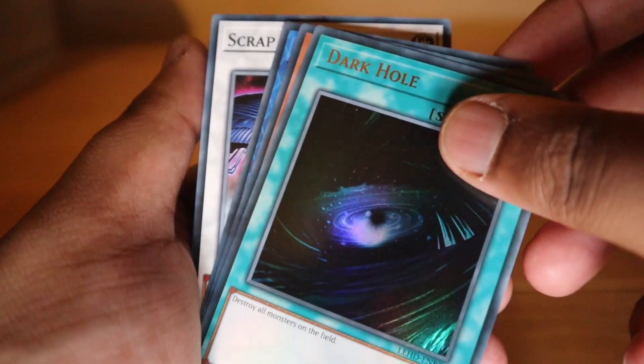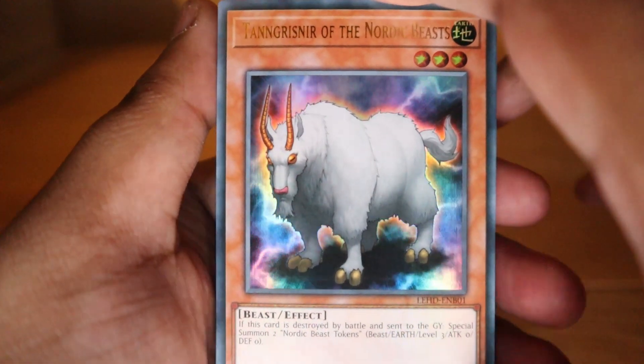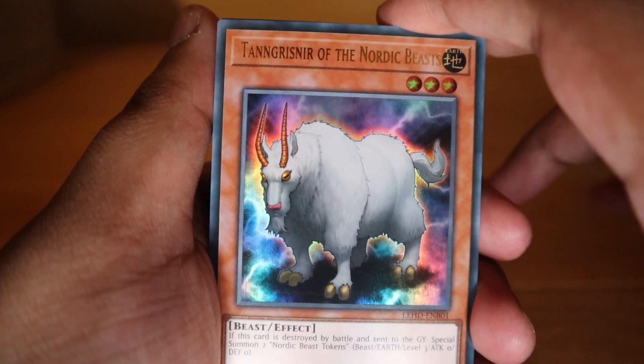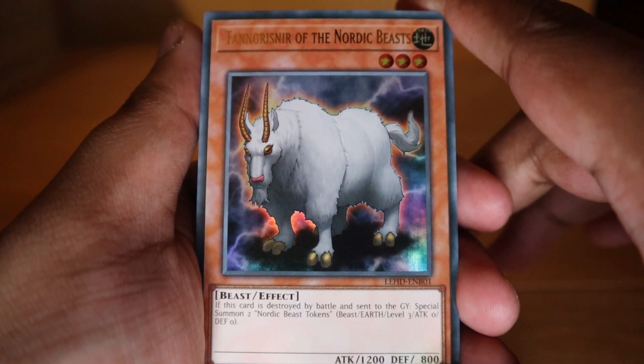Forgive me for the pronunciations because these aren't Nordic or Scandinavian names I'm familiar with. Next is Tanngrisnir of the Nordic Beasts: if this card is destroyed by battle and sent to the graveyard, special summon two Nordic Beast tokens.